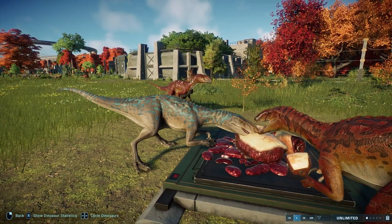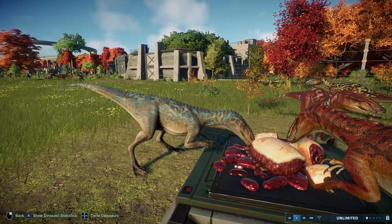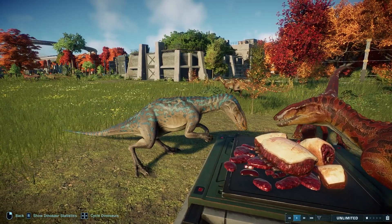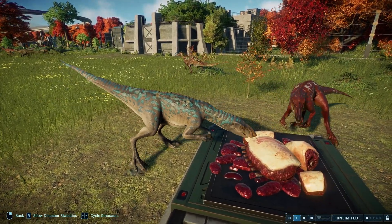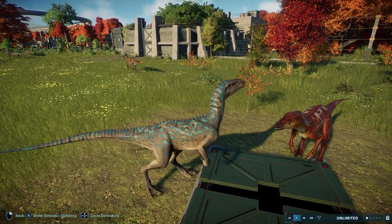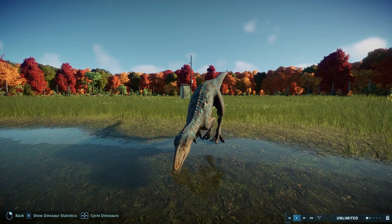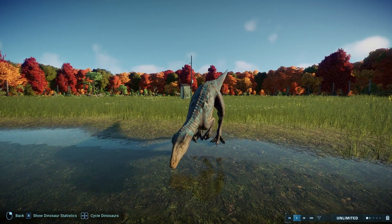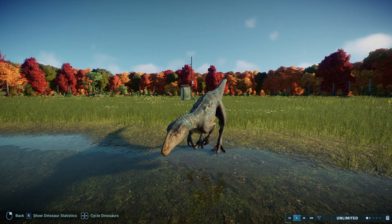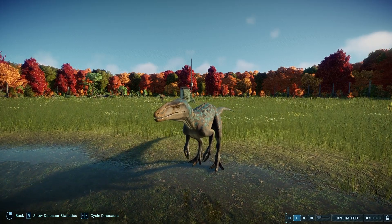The first animation we're going to see is the eating animation. You can see they're having a little bit of an argument over the pile of meat, but it's pretty simple and standard — nothing super interesting. They just kind of take bites and walk away. Next we're going to see them drinking — again, just a simple animation, nothing too spectacular. They take a few drinks, shake their head, take a few more drinks, and look around.